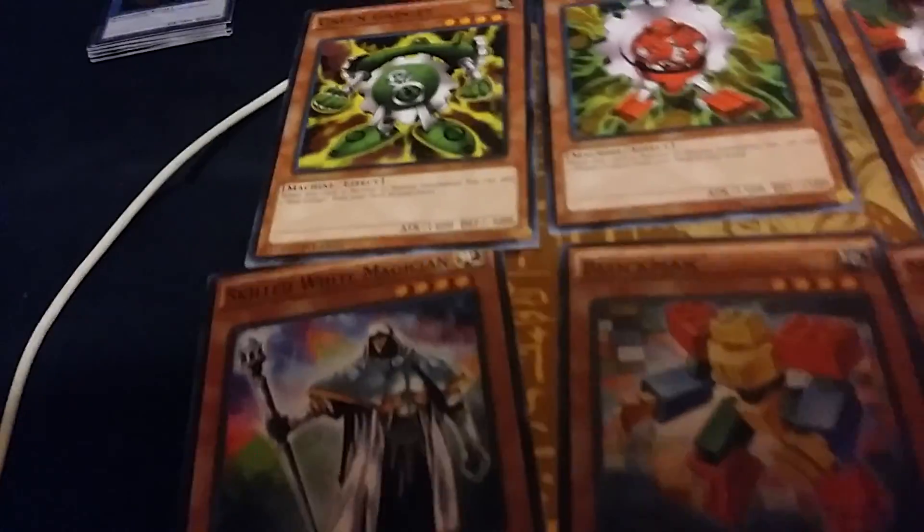Silent Swordsman level five, Silent Swordsman level three, Dark Magician Girl, Buster Blade, The Tricky, Jack's Knight, Queen's Knight, and King's Knight. After this last eight we're moving on to the spell cards.